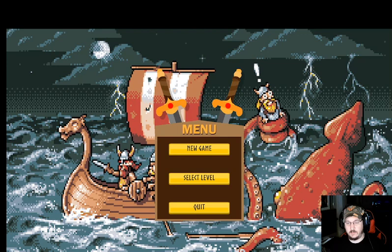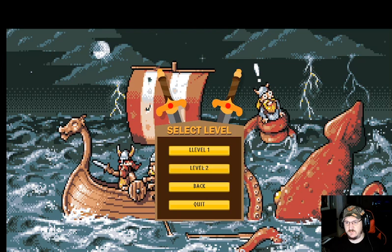This is your main menu. Under 'Select Level,' level two is currently unlocked because I've played it several times, but normally level two would be locked. You can't click on level two unless you've passed level one.